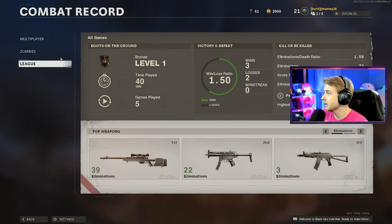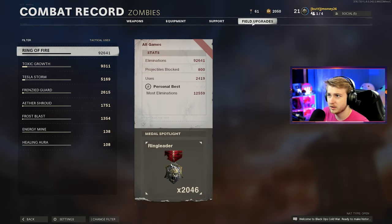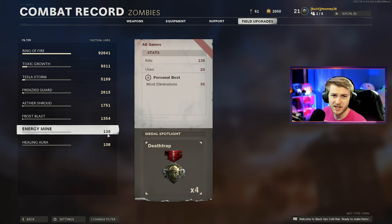Let's check. Let's go to Combat Record, Zombies, Field Upgrades. I guess it's just my second least used field upgrade — I've only used it 138 times. I've used Healing Aura less than that somehow. But still, only 138 kills with this thing. That is bad.